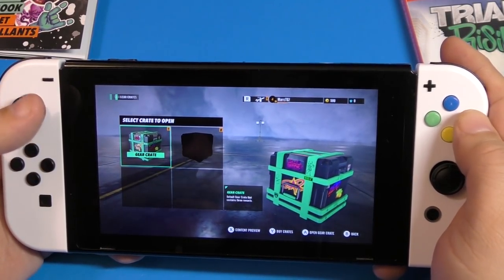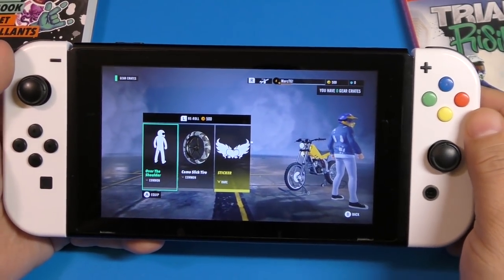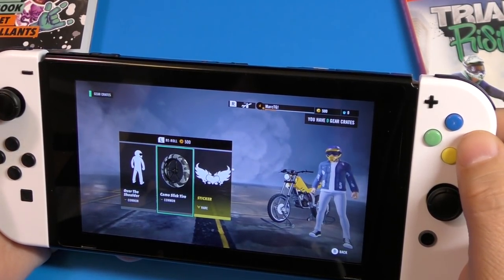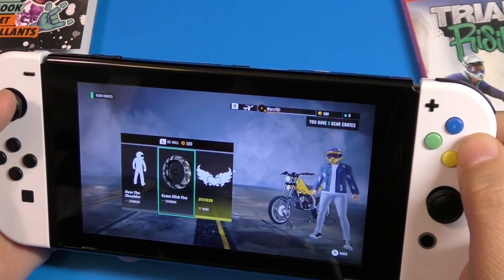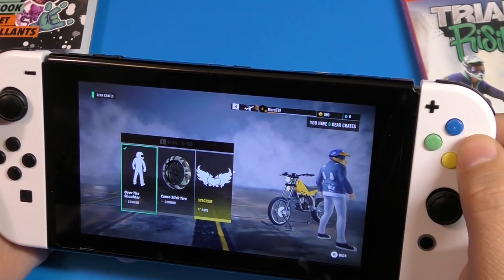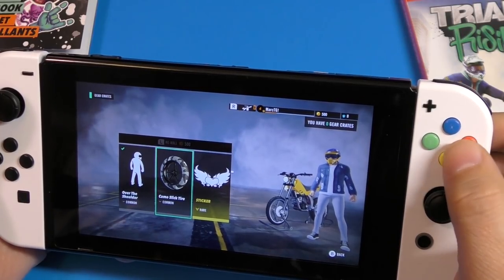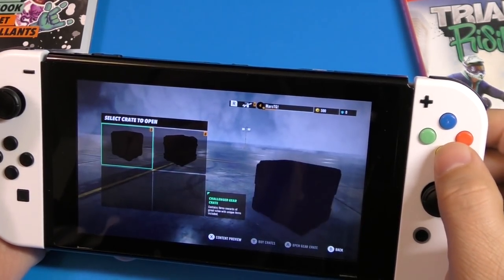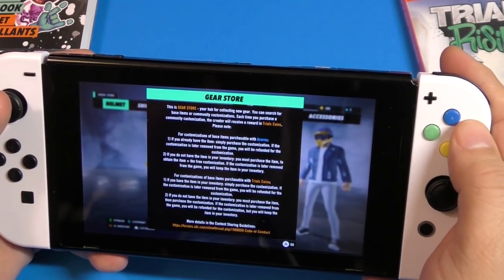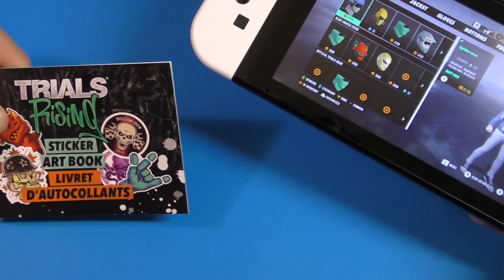That's really cool. I'm liking it so far. It doesn't look better than the PS4 or Xbox One version, but being able to play a Trials game on the go is awesome. Opening the crate: we got a camo sticker for the tires — that's going to look cool — a shoulder pose, and a rare sticker to apply later. That's it guys, that wraps up this video.